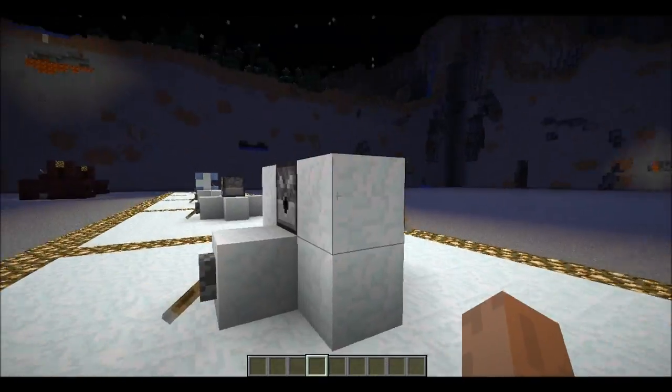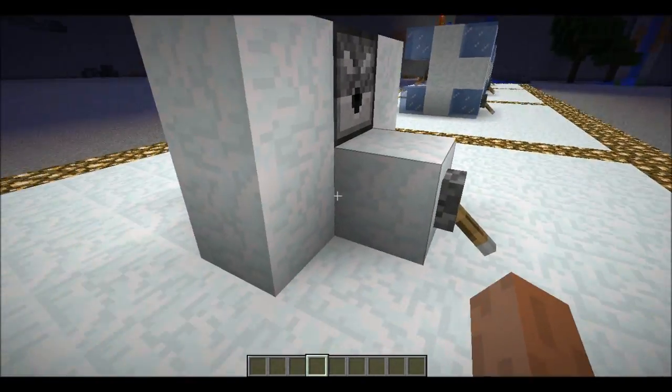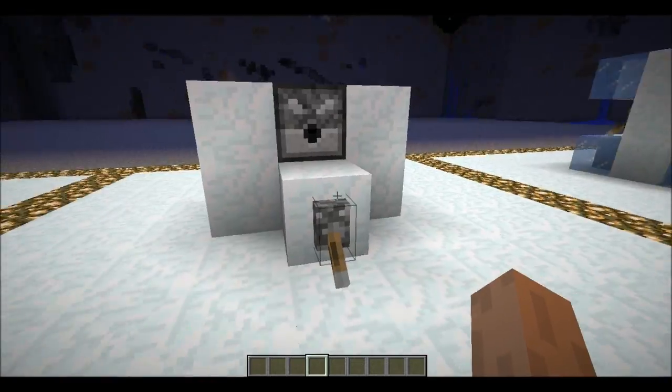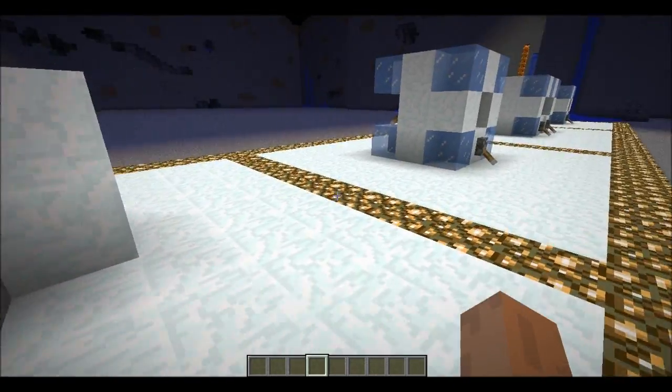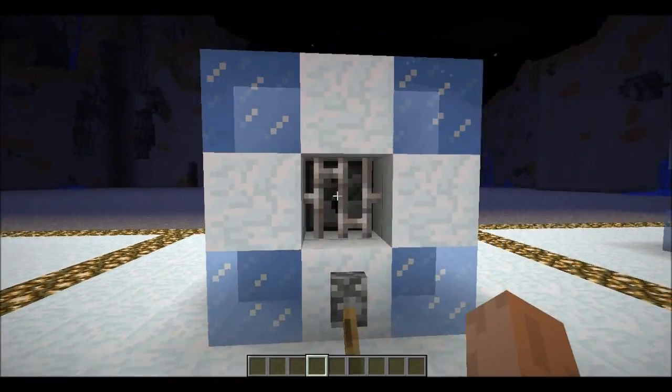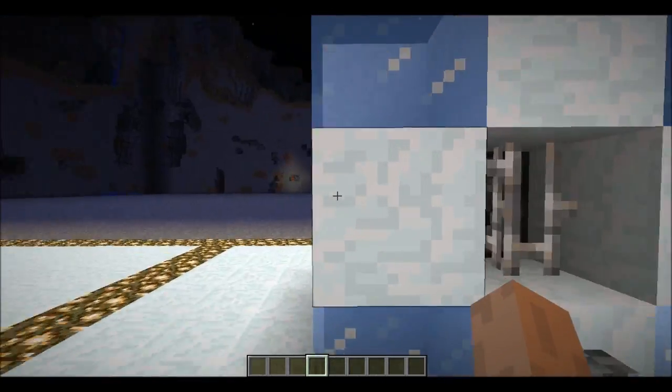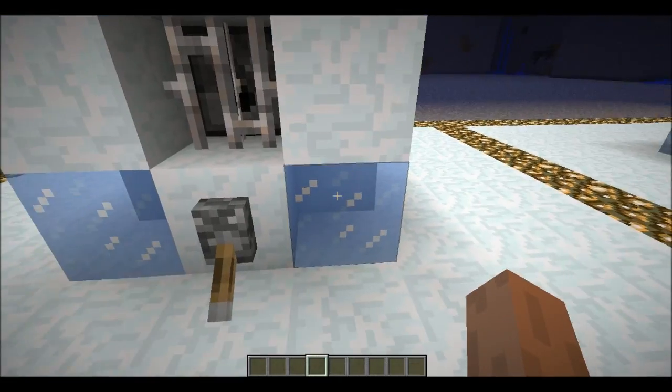So now this is basically the whole setup of this dispenser unit. You don't need any more blocks or any less, but just to make it look nice, I add these blocks — so I have 13 snow blocks and 8 ice on the corners.